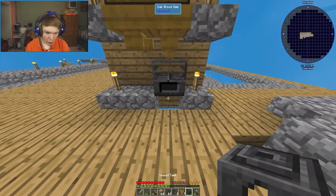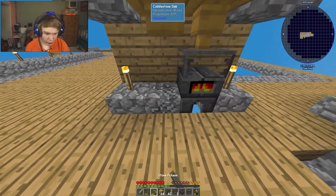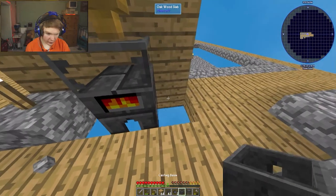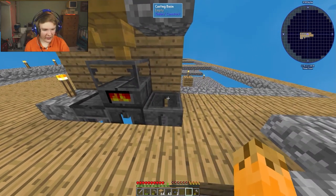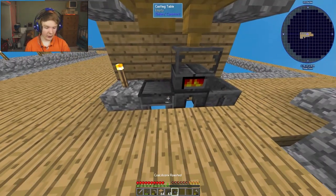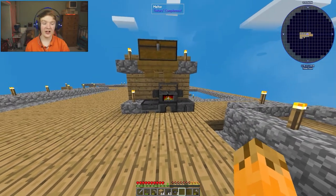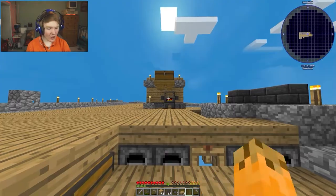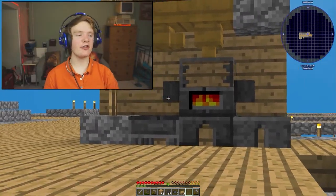I put the melter here, the seared tank underneath the melter, and the two different tables to the right and left of the melter. The table allows us to create ingots and tool parts, the basin lets us create blocks. The faucets go on each side of the melter - we now have a small smeltery just to make iron blocks.